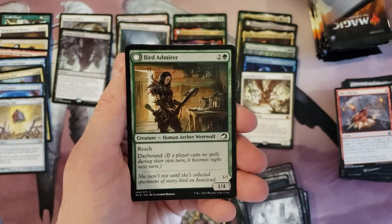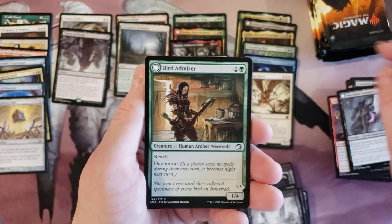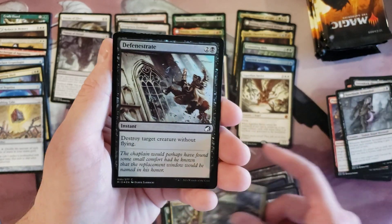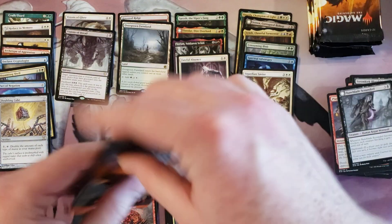Bane Blade, Scundle, and you are an uncommon. Croaking Counterpart — the frogs. Frogs show up when you don't want them to.